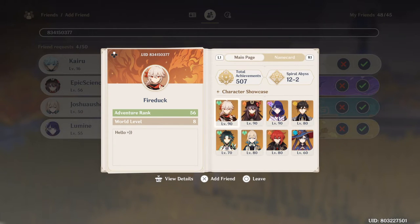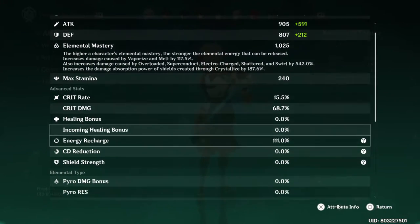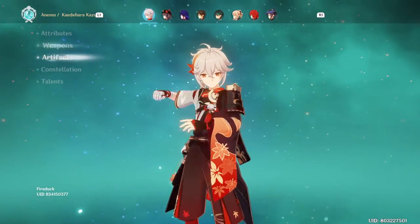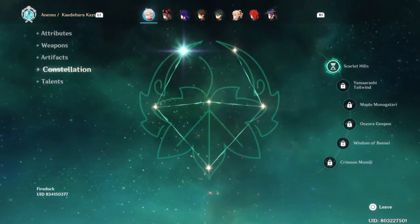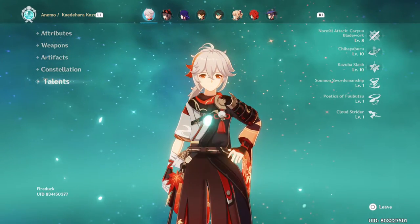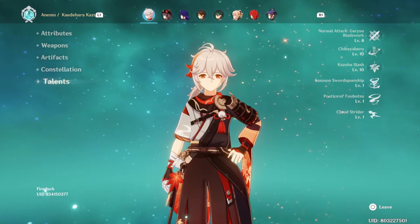So, this is a pretty broken Casua. That's how you should build Casua. This is the perfect Casua, in my opinion. Balance. This is great.